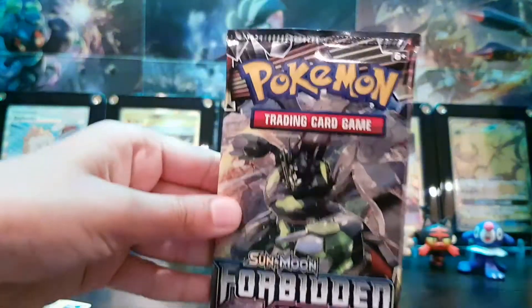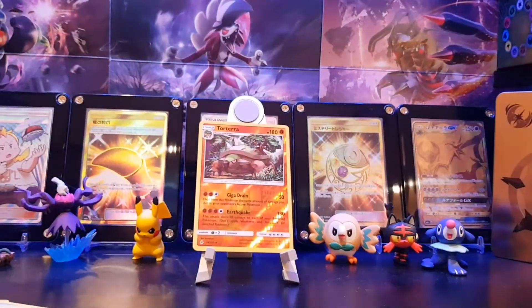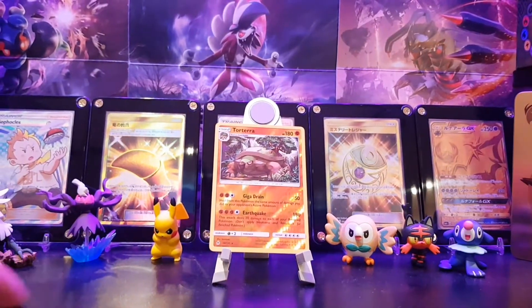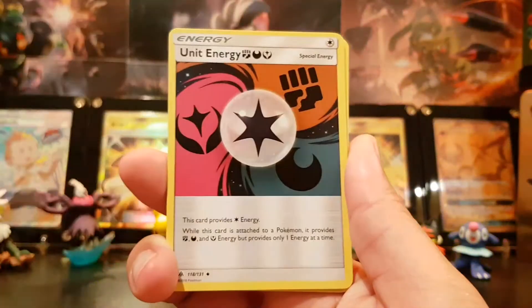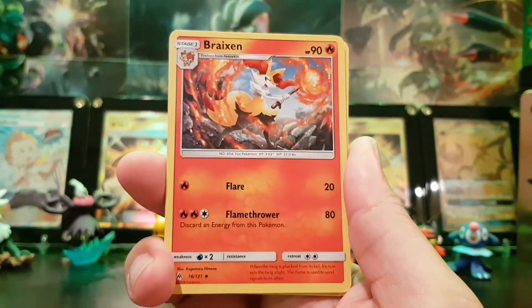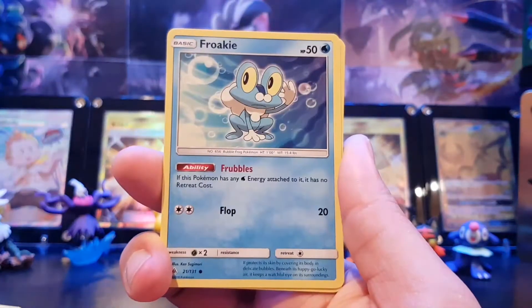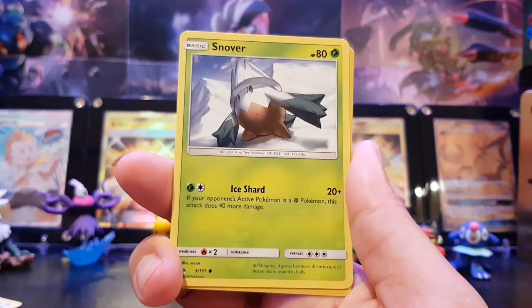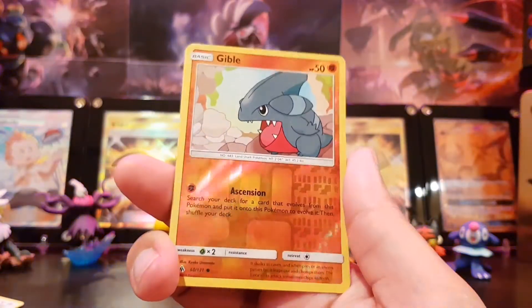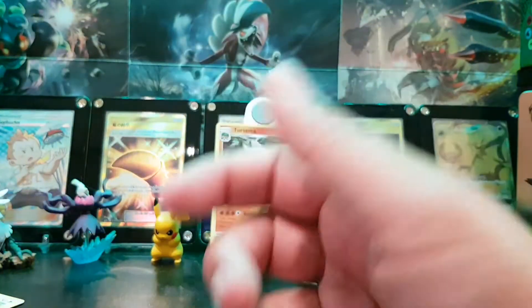Next pack. The angle looks a bit weird today. We have Genius energy, Darkness energy, Genius, Unit energy, Brickson, Fossil Excavation Map, Magnemites, Frokey, Bunnaby, Scrope, Snover, Gibble. Reverse holo — that's a regular reverse holo — and a Neuvern.